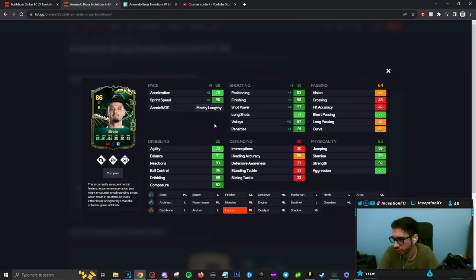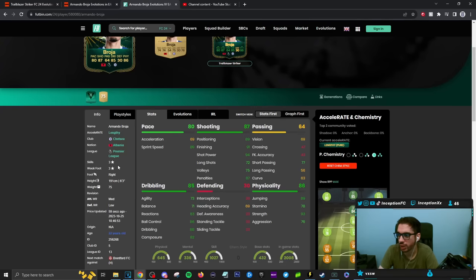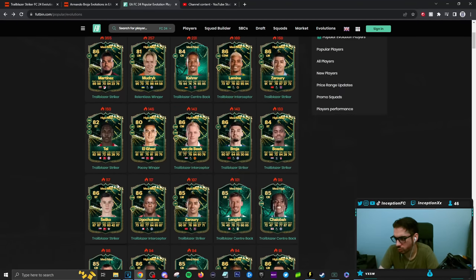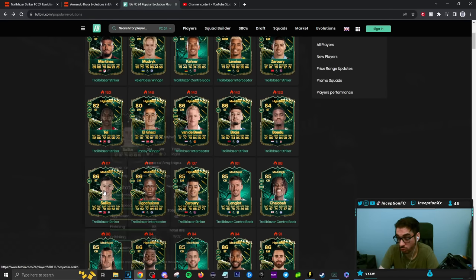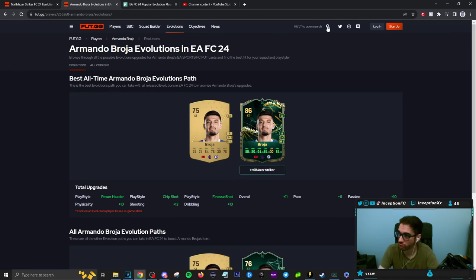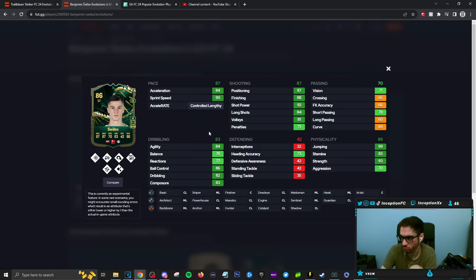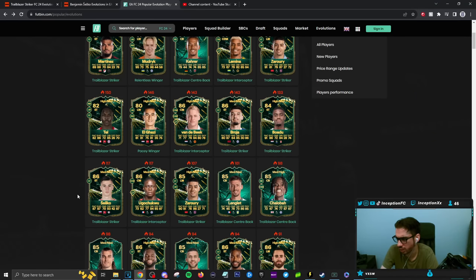For example, this card is a mostly lengthy player — 78 acceleration is definitely a huge downside. But in terms of quote-unquote usability, sure — but we do only have rivals, and these are the things you have to consider. Sesco is a controlled lengthy player on a hunter chemistry style, just like the physical type striker, but he's three-star three-star. It mostly seems sentimental. If you're decent enough at the game you could definitely make these cards work, but it is definitely mostly sentimental with some of these guys.